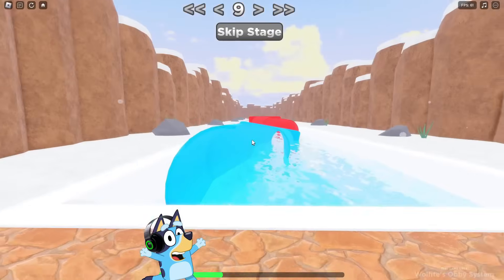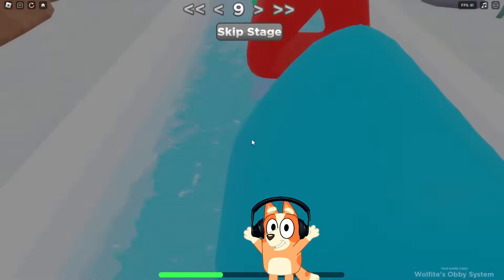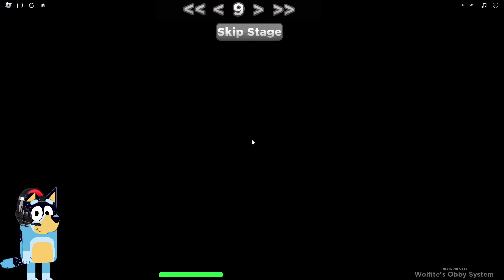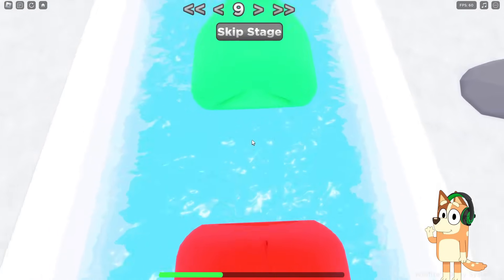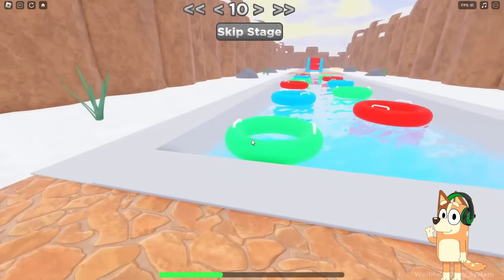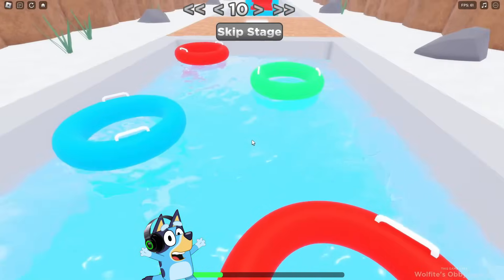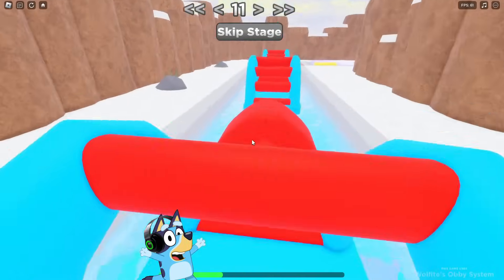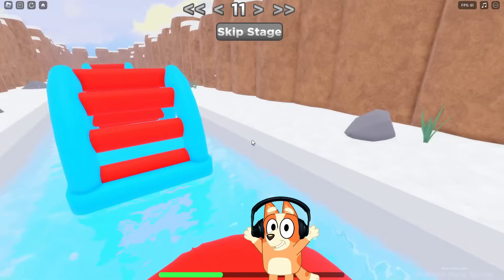Now we need to go through these — what is this anyway? It looks like some kind of rake or something similar to it. Now we need to jump on these strange pyramids in the water — it seems to me that this is not such an easy test as it might seem at first glance. It's even unusual to see Bluey lose. The distance between these inflatable pyramids is quite large, that's why she doesn't always manage to jump on them the first time. But it looks like she managed to get through it. And now let's jump on these inflatable rings that float in the pool.